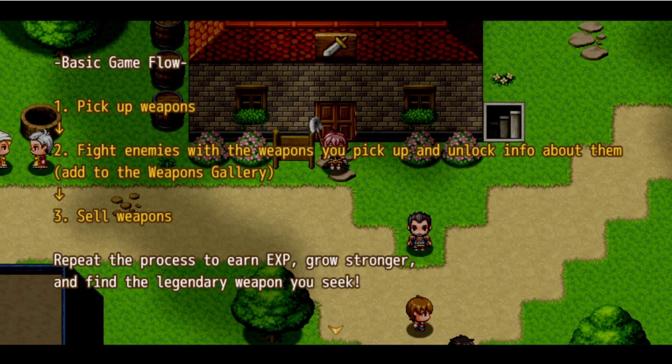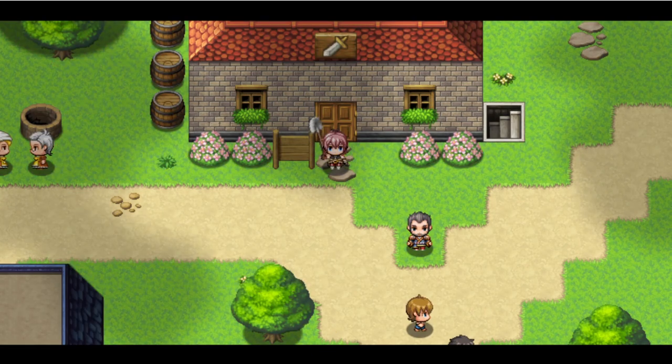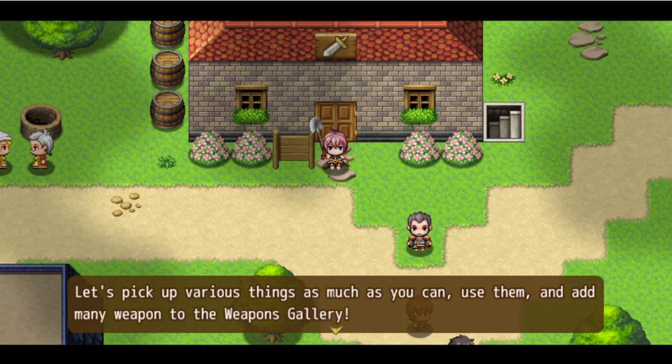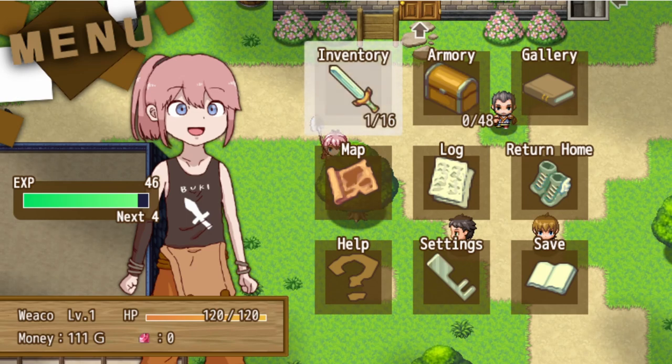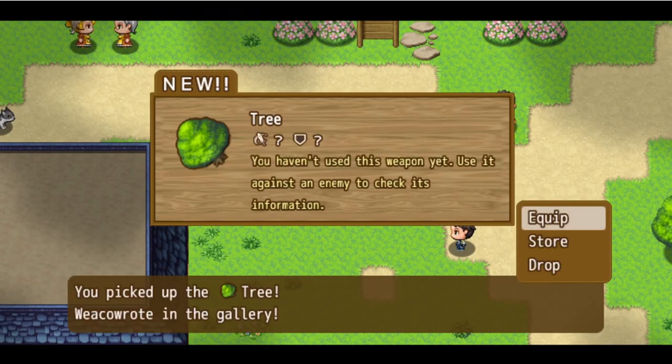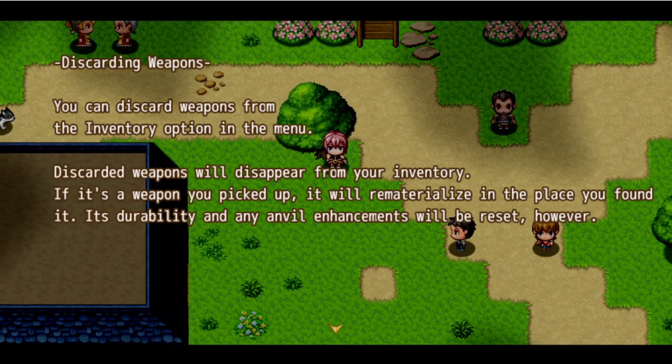Pick up weapons, fight enemies with weapons you pick up and unlock info about them. Add to the weapons gallery, sell weapons - repeat the process to earn XP, grow stronger, and find the legendary weapon. Can I pick up this tree? You haven't used this weapon yet. I was kidding, but we CAN pick up the tree and start using it as a weapon. Look at her - she's holding the whole goddamn tree!